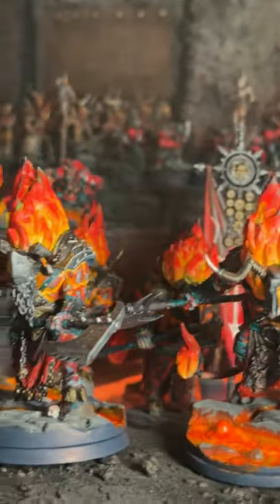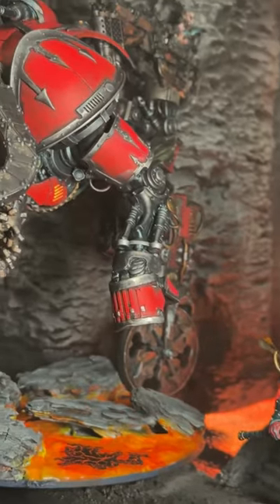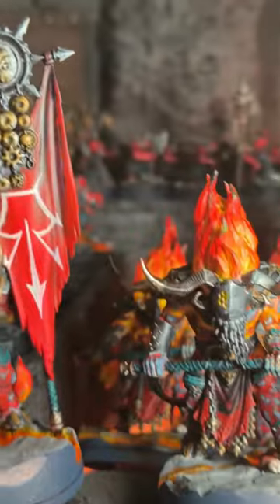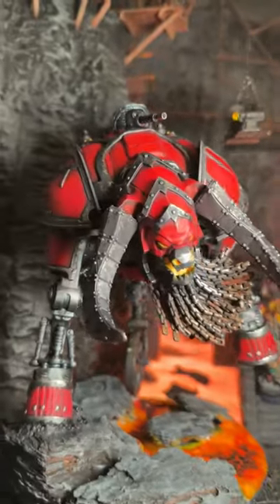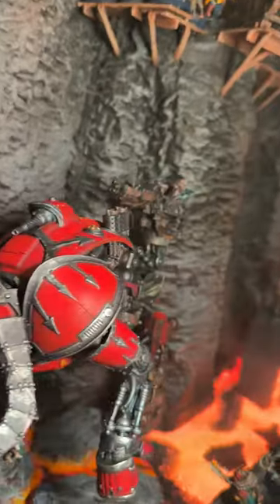Tons and tons of Chaos Dwarf warriors and cultists, Scions of the Flame, Horns of the Chute. And there you see one of our two Kedai Destroyers, made out of mostly an Imperial Knight and a lot of Milliput. They're kitbashed custom models. They've also got some Forge World artillery on the back from the Chaos Dwarf line.